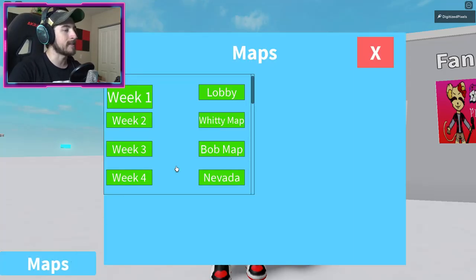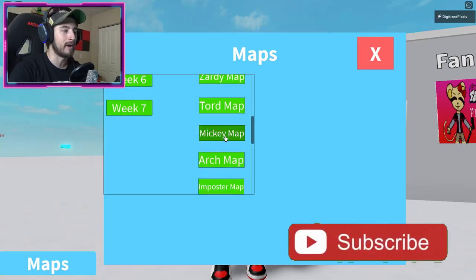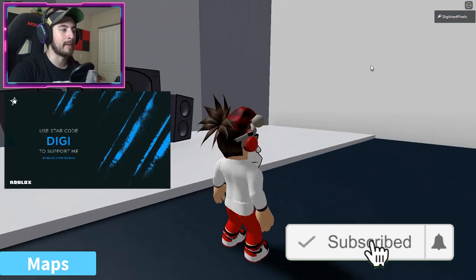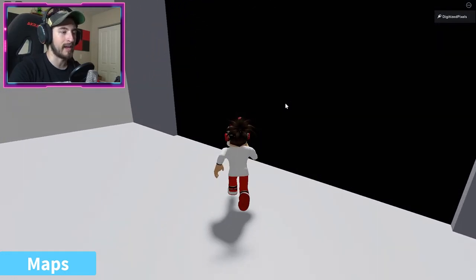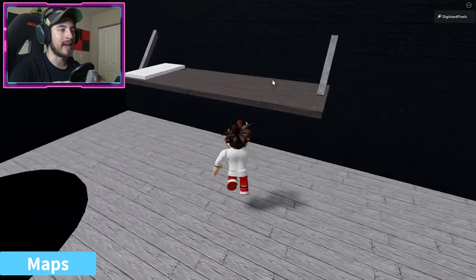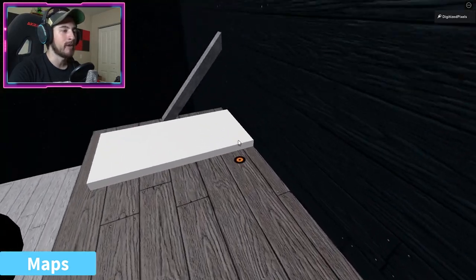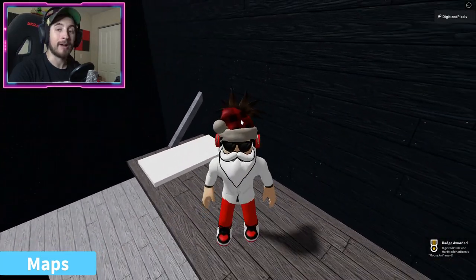To get this, go ahead to maps and scroll down to the Mickey map. Once you do, close your maps, turn around, and head through the black doorway. You'll be in a room with a bed — jump on top of it. There is an eyeball; step on that eyeball and you'll get mouse.avi.